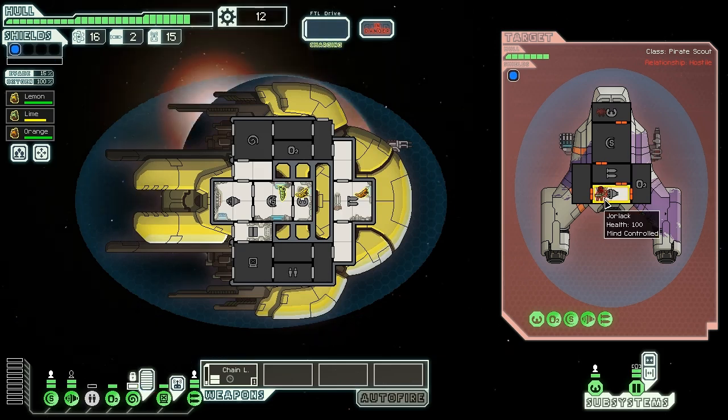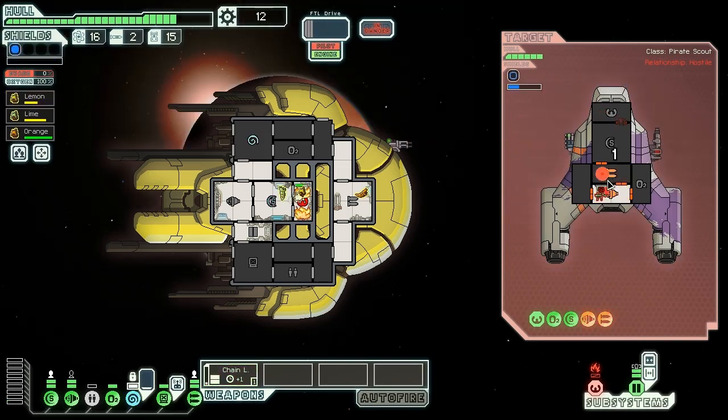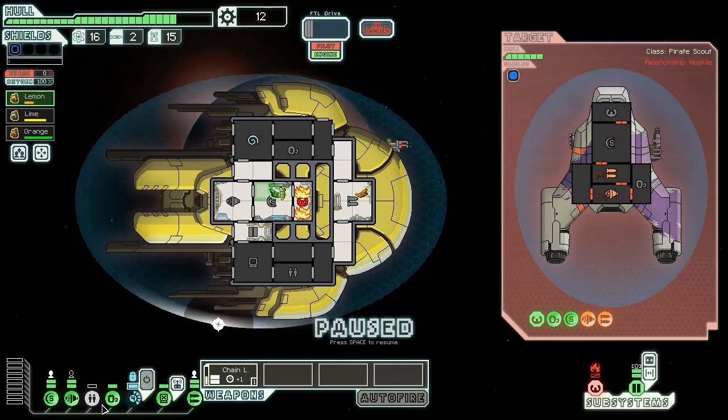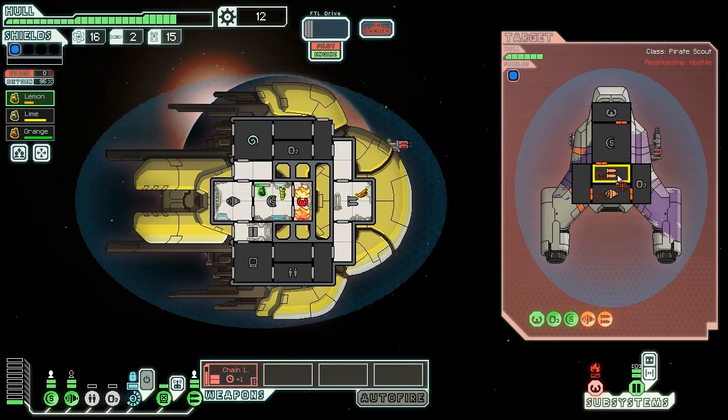We immediately mind control their Mantis, who should start destroying some of their systems. Unfortunately the NG doesn't come to fight. A heavy laser hits us, sets fire to our helm, and stuns our crew. I try to knock out their weapons so they can't do more damage. Our shields hold, but we have no helm for the time being. We fire another chain laser shot into their weapons to keep them offline before the captain gets back. We manage to knock their weapons offline before they can fire again.